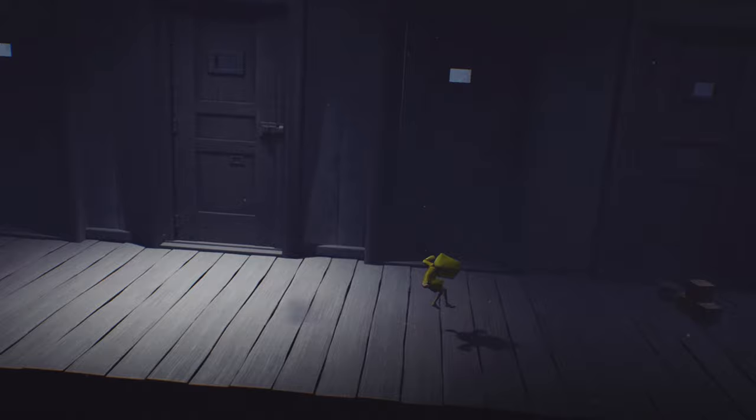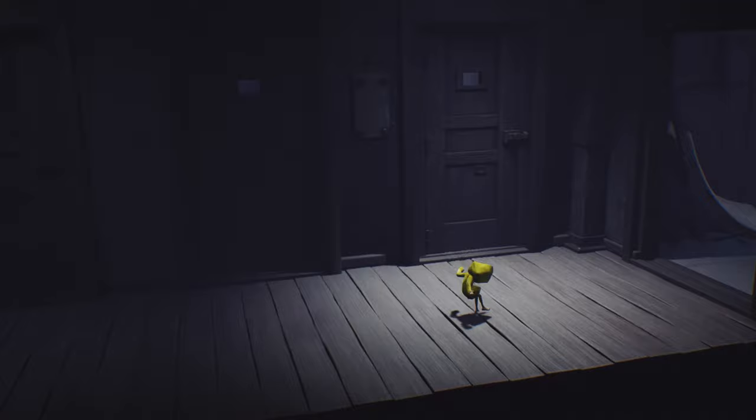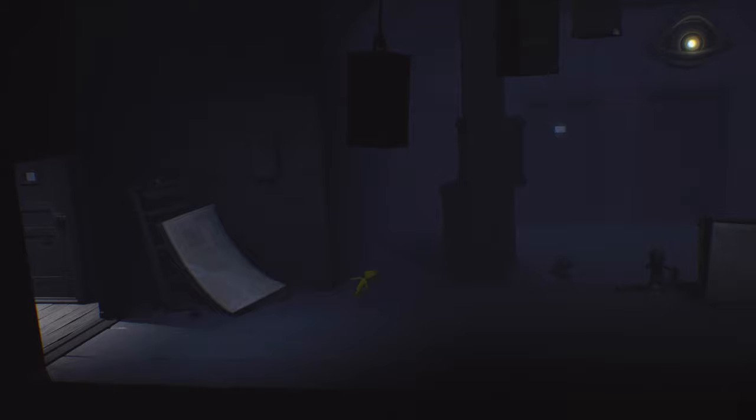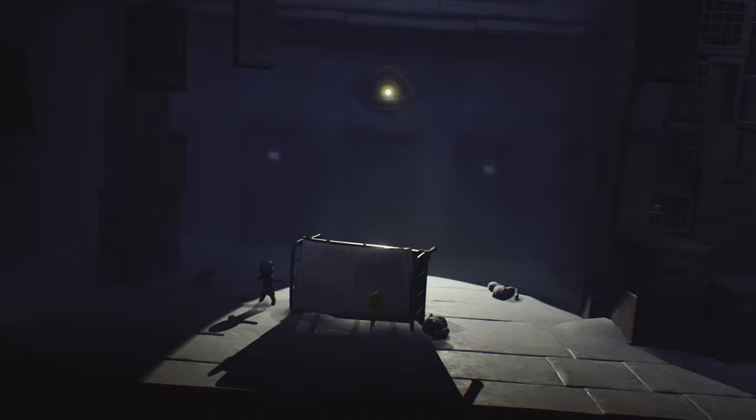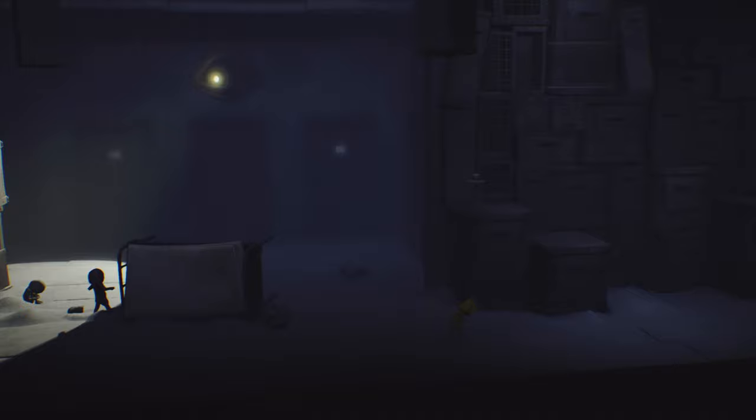Six does reach a point where she starts to run out of stamina and her jumps don't get as much distance, but jumping is still quicker overall. When you reach the pillar, wait behind it, then when the eye moves away, move into the middle. Wait for it to move left, then head off and climb up the crates.